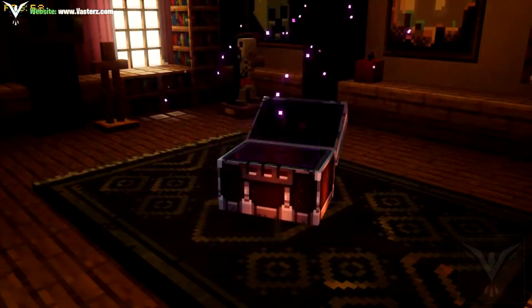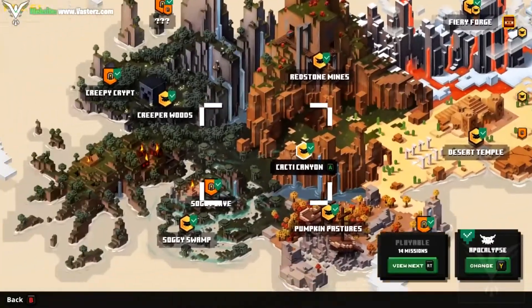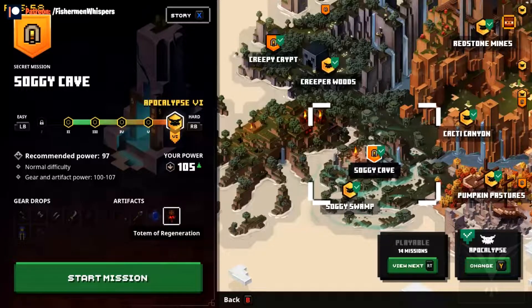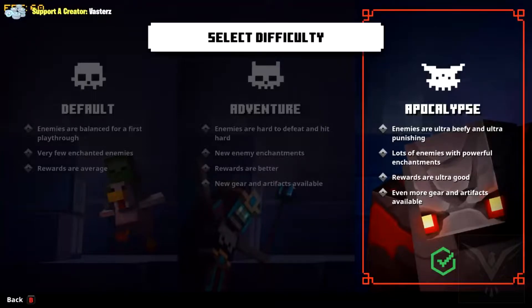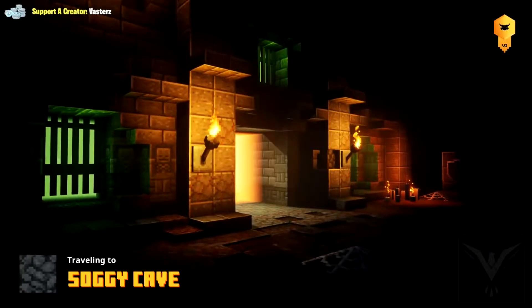Let's open this up and hopefully get some decent loot. We got a fishing rod, okay. For Soggy Cave, you can actually get some decent stuff: Gauntlets, Double Axe — love those — Daggers. I'm trying to get the Moon Daggers, that's what they're called, the unique version of a dagger and it's really powerful. Also Cutlass, Hunting Bow, Evocation Robe, Phantom Armor, Fishing Rod, Lightning Rod, Soul Healer, Totem of Regeneration. Remember, this is on Apocalypse — on a lower difficulty you won't see all those options.